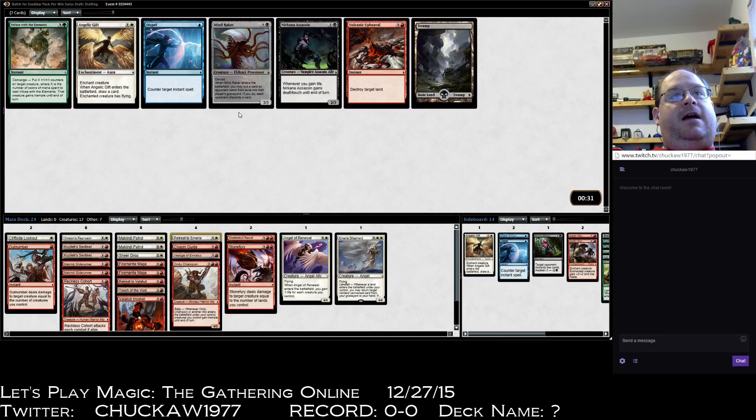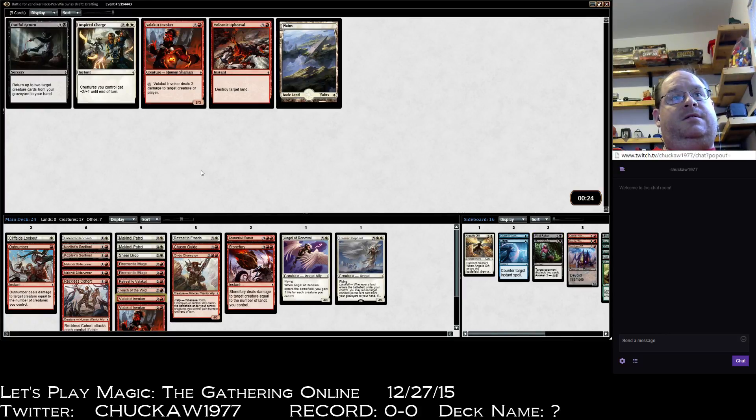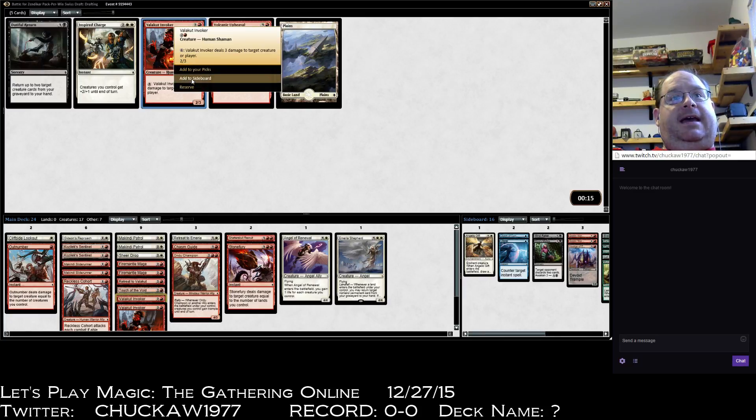Volcanic Upheaval is bad, Angelic Gift doesn't get in this deck. I think there's a decent black deck going around. Nirkana Assassin is probably better, but I'm going to take this and cut that one. Great Horn — late game the Valakut Invoker is better. I'm cutting Vestige. I think I'm playing two Valakut Invokers; I'm certainly not playing three, but I'm definitely taking it to add to the sideboard.